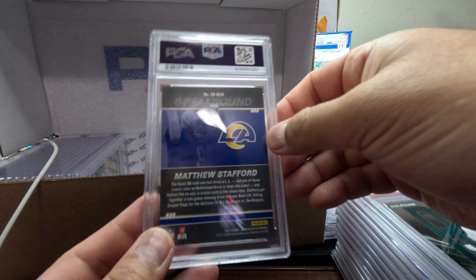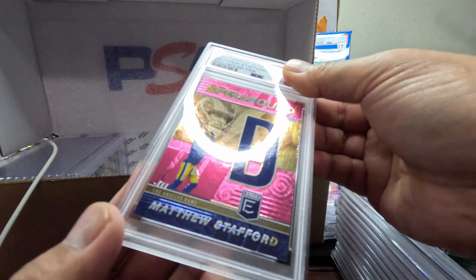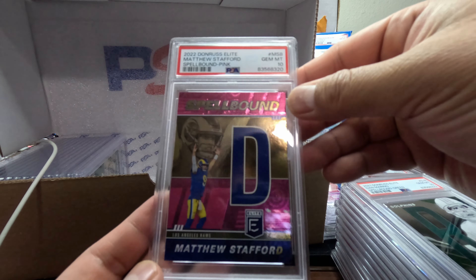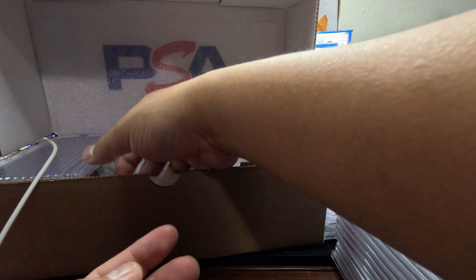Matthew Stafford — Spellbound from 2022, pink. Nice looking card — we got a Gem Mint 10. Gem Mint 10, not bad.